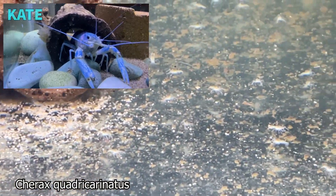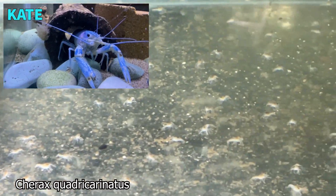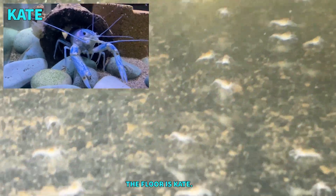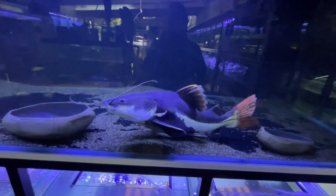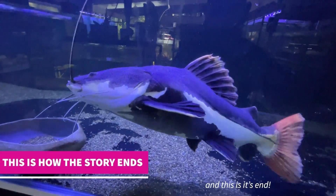I totally forgot to tell everyone that Kate had her babies, so we have hundreds and hundreds of mini Kates. This is a 300-liter tank and the floor is currently packed with little Kates. They're just a blue genetic version of a Queensland red claw crayfish - there's one on the screen, that is Kate. I'll have lots and lots of baby Kates in the next month or two. Anyway, thank you very much for watching and we will see you in the next video, bye!